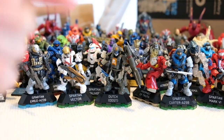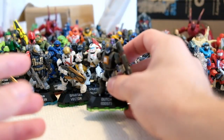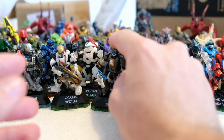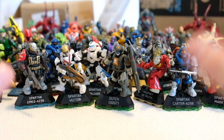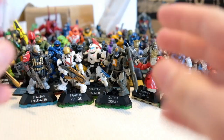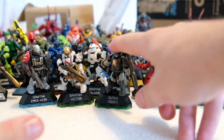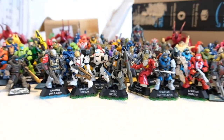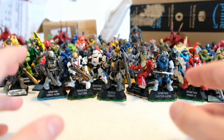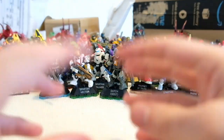In the last episode we had the theme Spartan Reinforcements and we unboxed the Athalon Soldier, Vector, Gunnia, Mark 7, Dutch, and Centurion. Dutch is not a Spartan but he just crowned off the episode because he looks gorgeous. If you're new to this series, every episode we break open a box to try to complete our entire Halo Heroes collection. I told you at the end of the last episode that the theme for episode 4 would be Enemies of the UNSC.